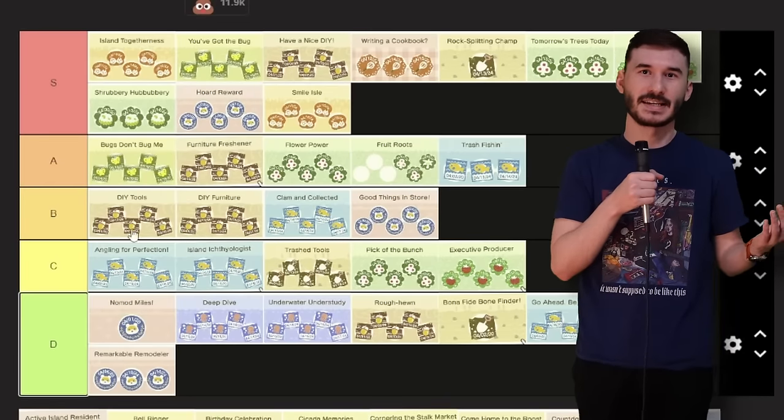We have to help people with the smile aisle achievement, and even though there are 300 you have to get for that final stamp, I feel like I would help 300 people throughout my lifetime. Like, 'hey, hand me that pen.' Okay, here you go. Easy stamp. Easy S tier.